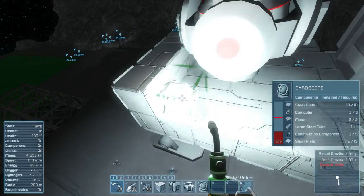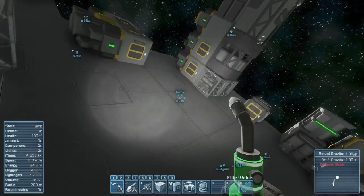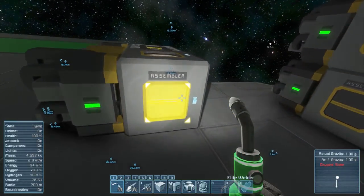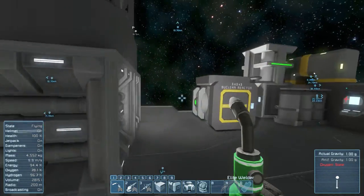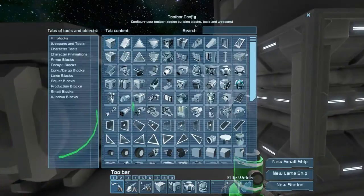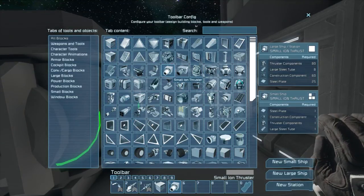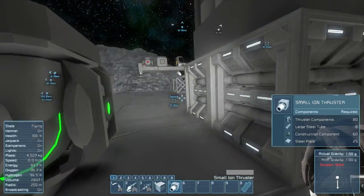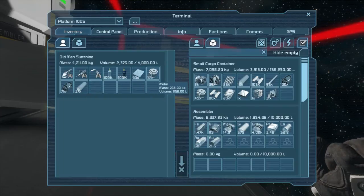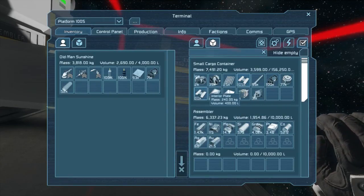That's most of what we need. The only thing we need now are thrusters - quite a few of them. It would be ideal to use large thrusters but that takes a lot more material, so we'll use small thrusters. Small ion thrusters require steel plate, construction component, thruster component, and large steel tube. I believe I have enough for those no matter what.